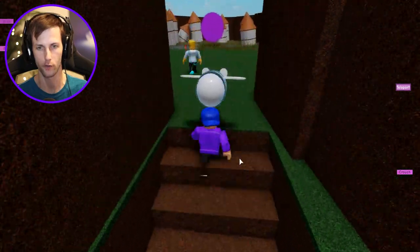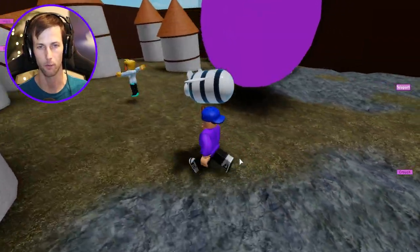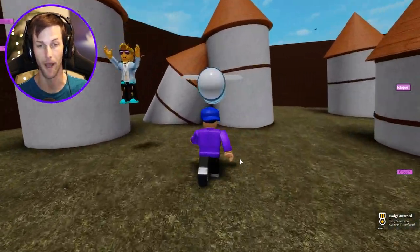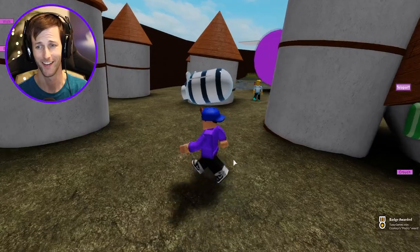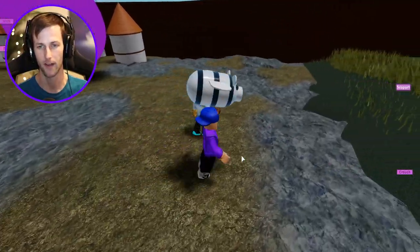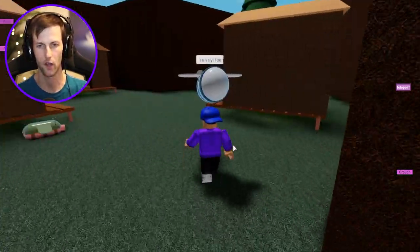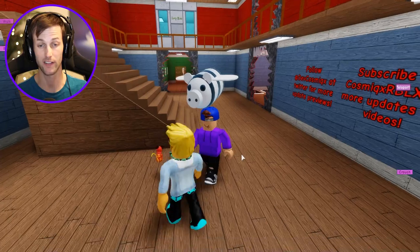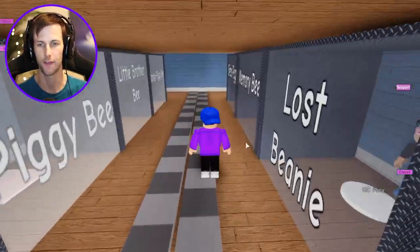There's a secret area! Another player is showing me some secrets — is this a portal? We got another skin badge. And there's a cactus piggy — the prickly piggy! Shout out to this dude helping me out. I'll just teleport back — we gotta go unlock more bees.